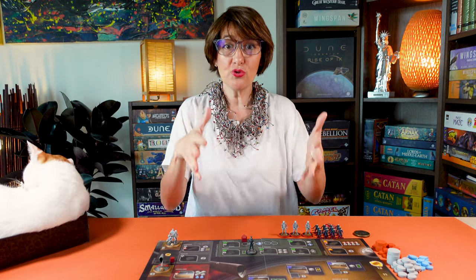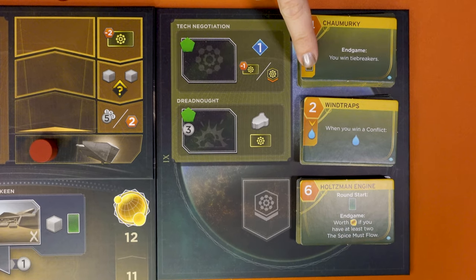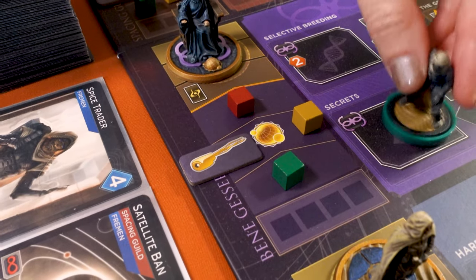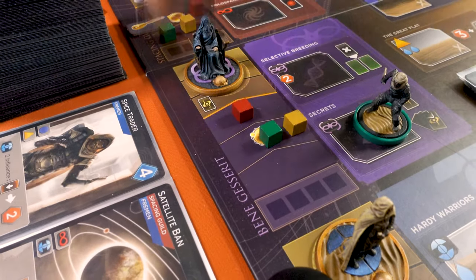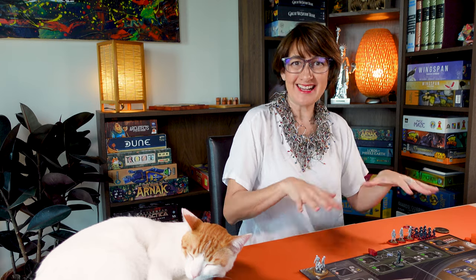In this expansion, we are introduced to the planet Ix. The Ixians are known throughout the Imperium for their advanced technology, which is brought in this expansion as a new game mechanism. Charm is also a bit more developed in this expansion. We also have new factions and leaders, new units, and a lot more of every type of cards. These add a lot more ways to win the game, but without changing what was great about the base game.